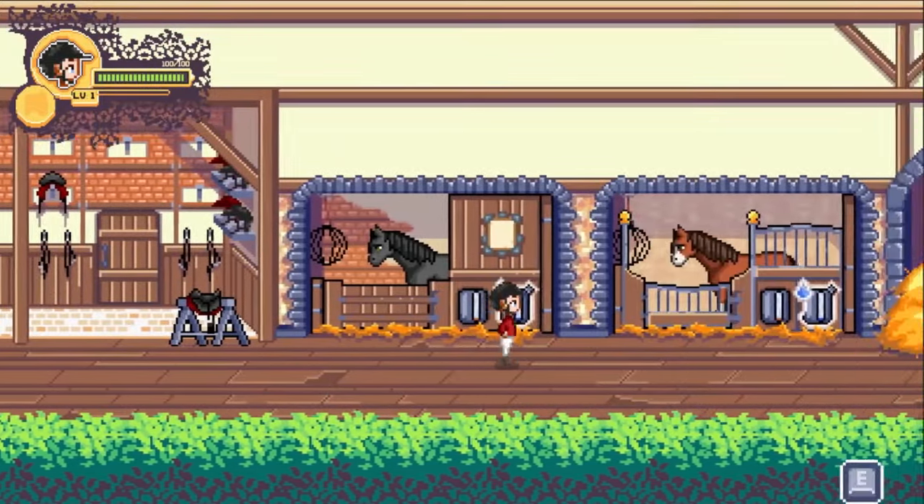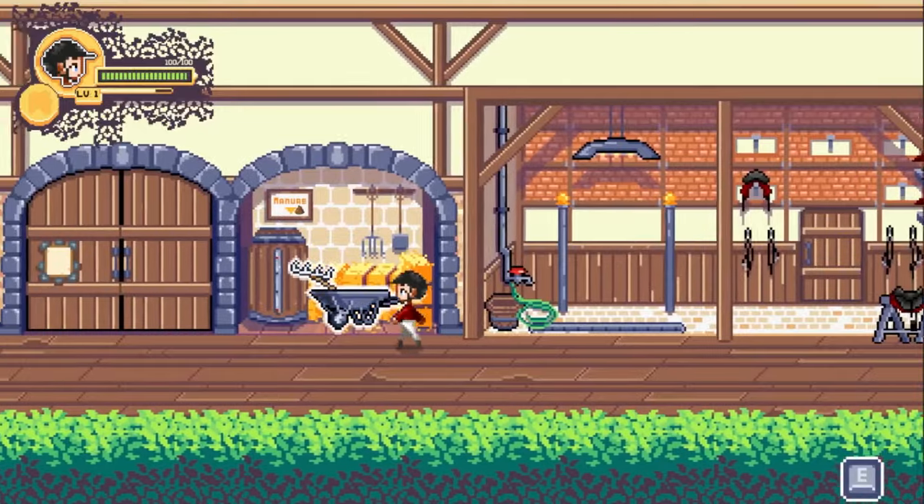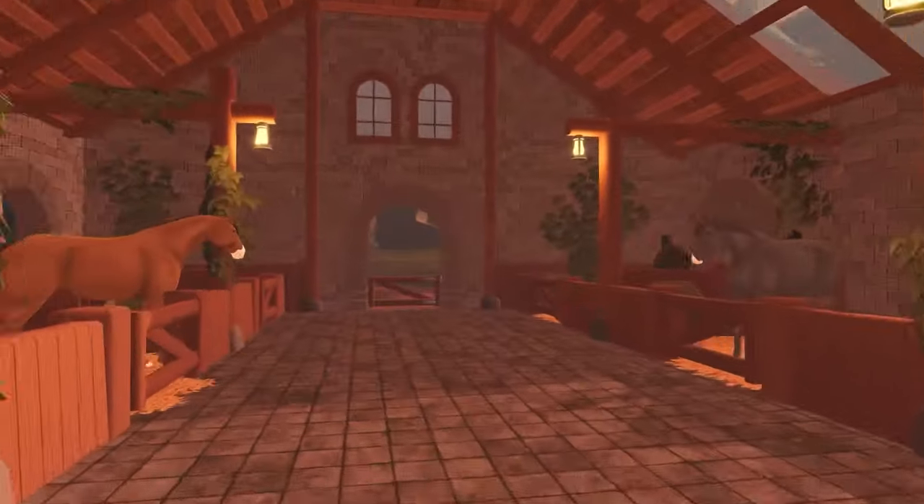Next is Rising Star — a cute little game also in development. Rising Star is a relaxing horse care simulator with immersive horsemanship tasks and management features. Your grandpa owns a stable that was once one of the most important equestrian academies in Tuscany, and now it's your turn to bring it back to its former glory. There's show jumping training with water jumps, combinations, oxers, verticals, walls, and more. There are also horsemanship tasks and even a cooking mini-game, which I think is super cool. The graphics are adorable — check them out on Steam and add them to your wishlist.